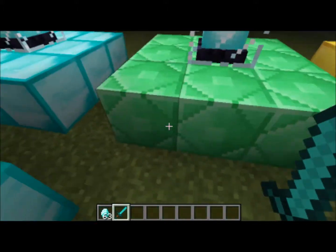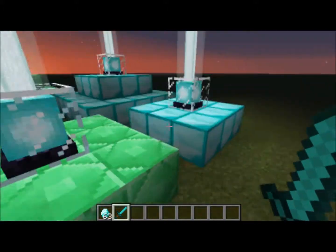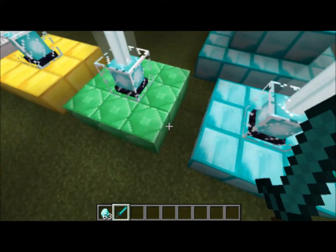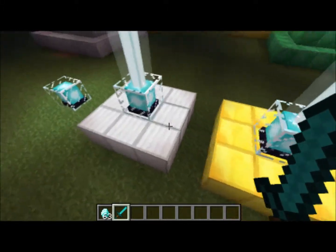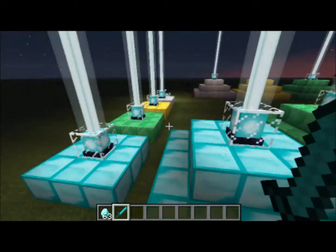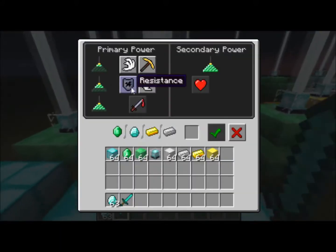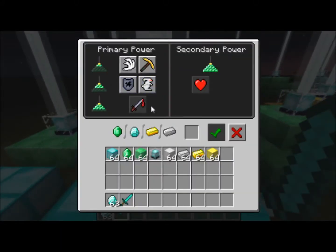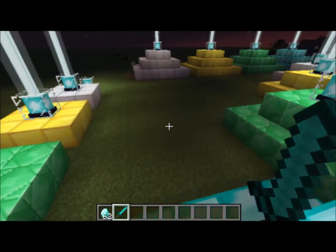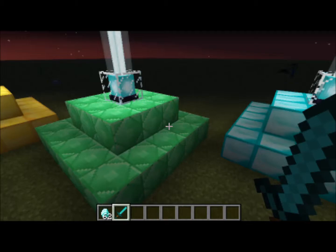The pyramid uses nine of any of the accepted blocks — nine diamonds, nine emeralds, nine gold, or nine iron, arranged in a three by three. This is a two-height pyramid, which unlocks jump boost or resistance from this level. I'll just choose done and in a second I'll get jump boost, which makes you jump high. And that has a bigger area of effect.